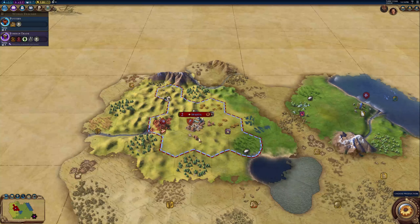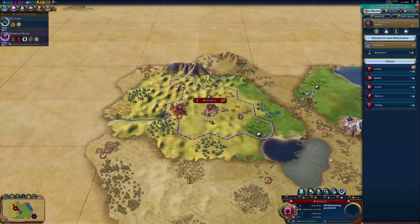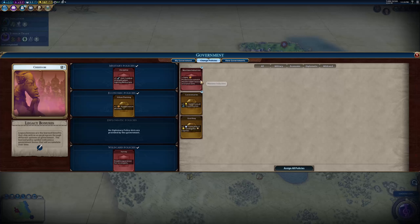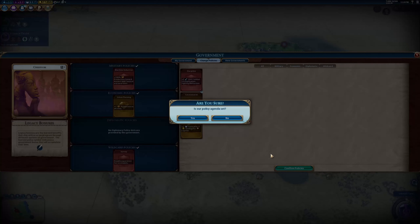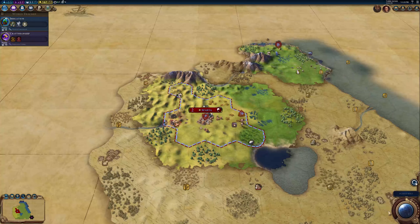That takes up all of his movement. We'll get ourselves another settler. Let's change some policies - actually, since there's no barbarians, we don't need that one there. Yeah, that'll definitely help out. Let's get craftsmanship up and going.